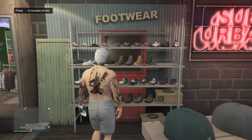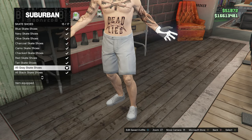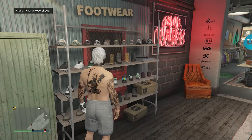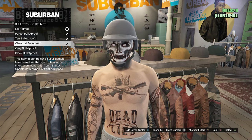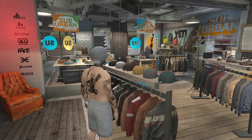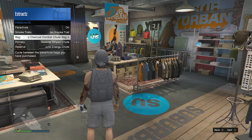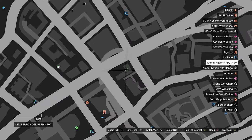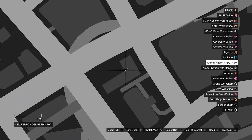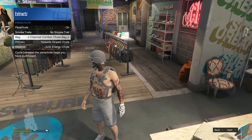Walk over to your shoes. Go down to skate shoes on slot three and look for the gray skate shoes on slot 15. After equipping them, back out of the shoe section, walk to your hats, scroll down to bulletproof helmets on slot 19, and equip the charcoal bulletproof. After equipping it, back out of the hats. For the parachute, pull up your interaction menu, go to style, go to parachute, set it to on, and have it set to the charcoal combat shoe bag. If you don't have it, go to a gun store, go to the front counter, go to parachute, go to parachute bags, and buy the charcoal combat shoe bag. Then pull up your interaction menu, go to style, go to parachute, set it to on, and it should be set to the charcoal combat shoe bag.